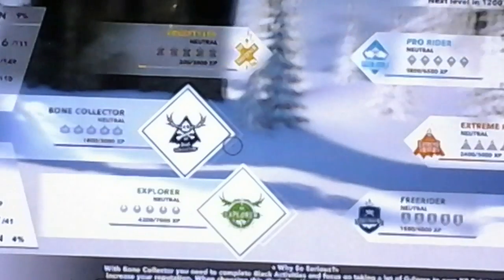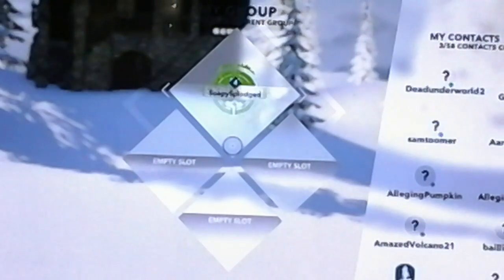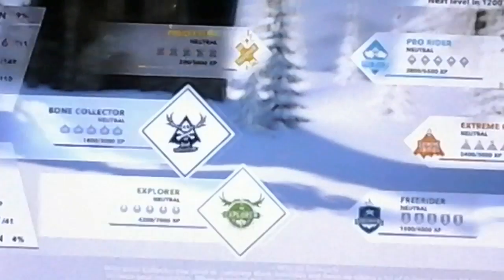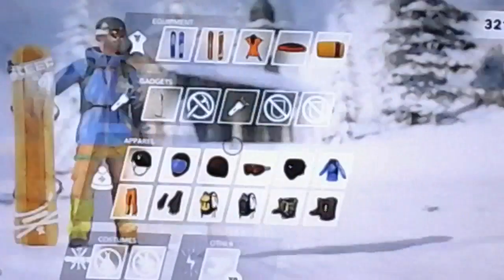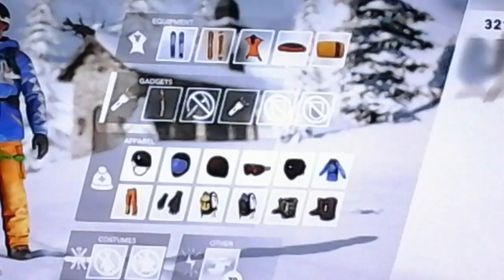So as you can see at the bottom you can press LT and RT to move around the menu. This is the Social section where you can create your own group. This is the News section — it obviously tells you what's going to be happening.